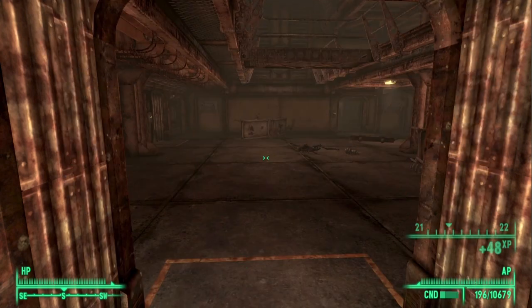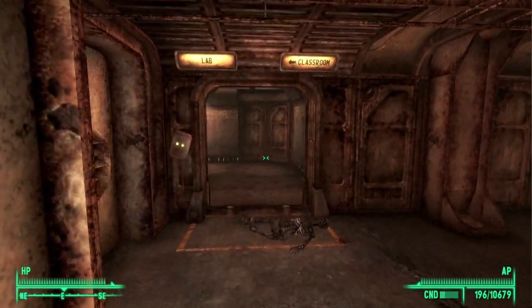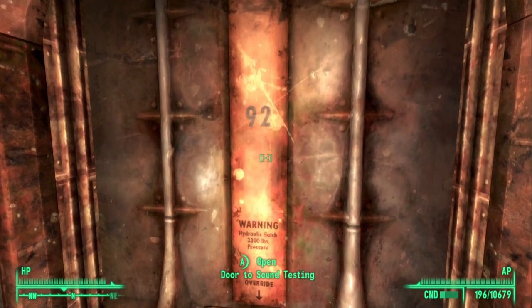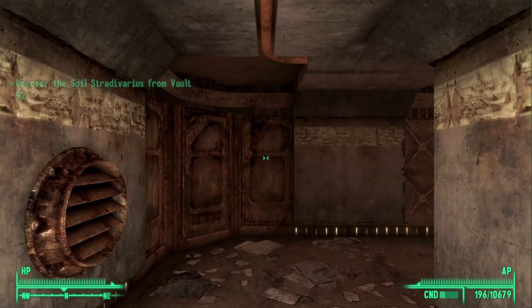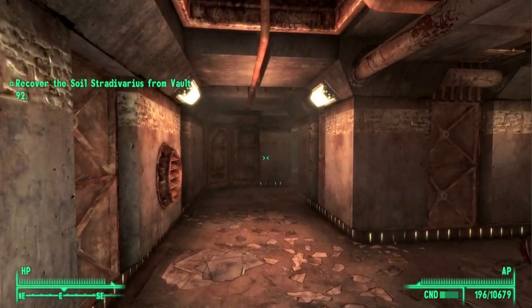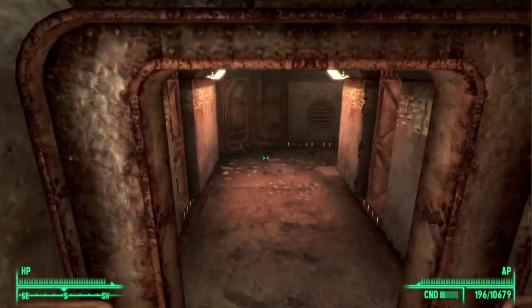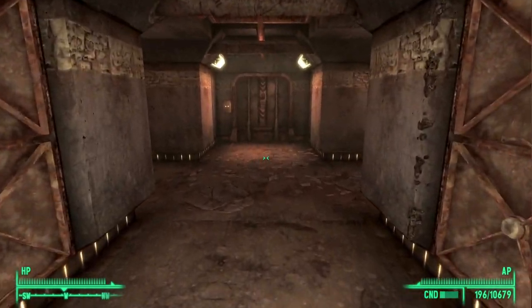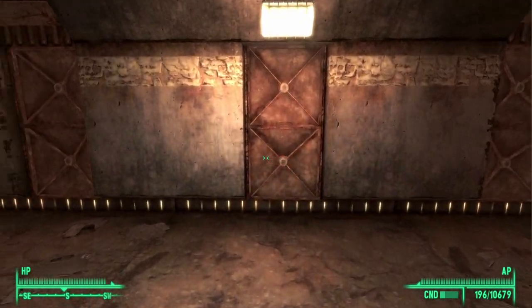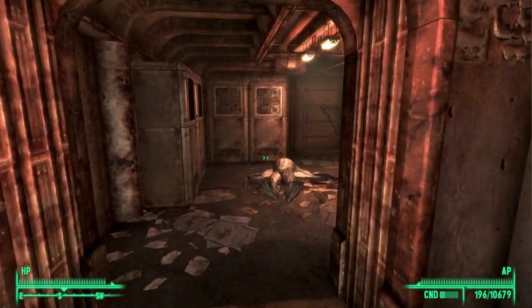Go ahead and unlock this door and you will emerge in a room. Look to your east and follow this all the way and you should be able to get into the sound testing area of the vault. When you get inside just follow the corridor and take your first right down this set of stairs. You will come to a fork — head left, then come to another fork and head left again. Follow this corridor to the end and you will come to a room that will have a terminal in it.